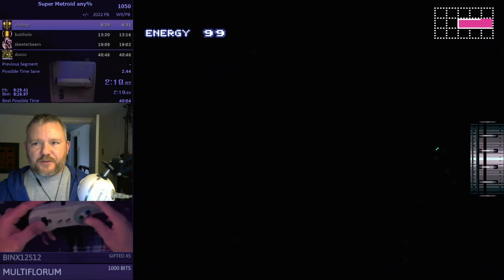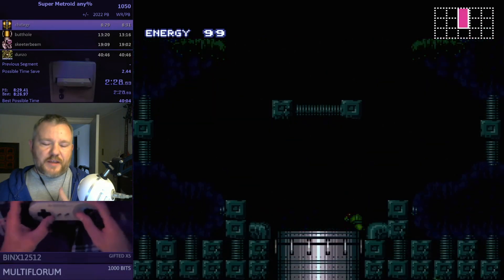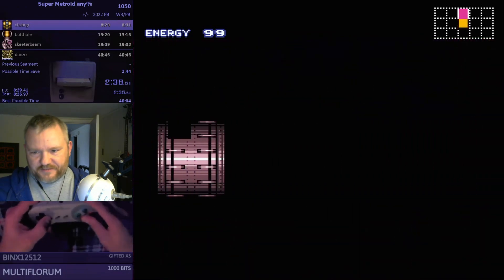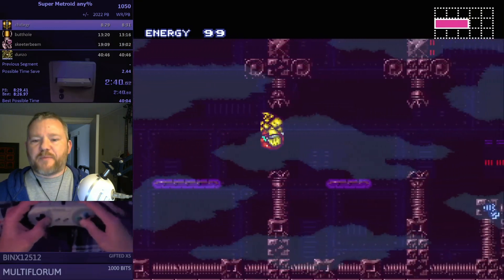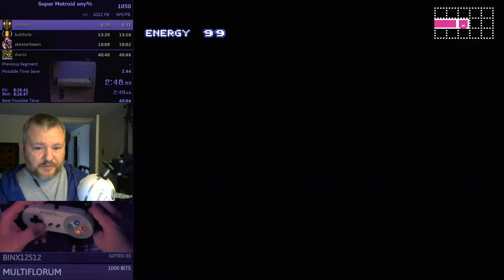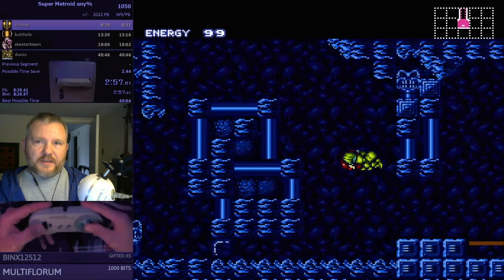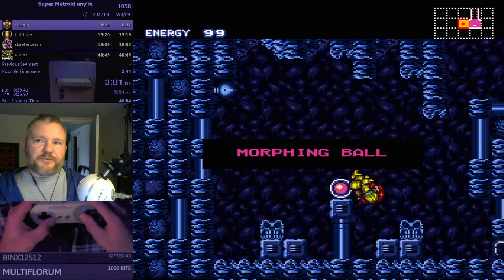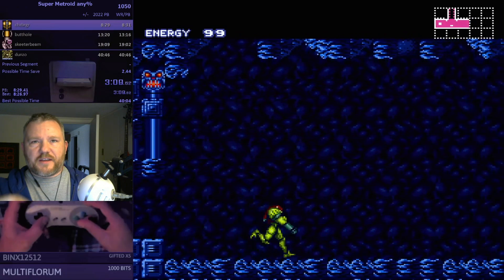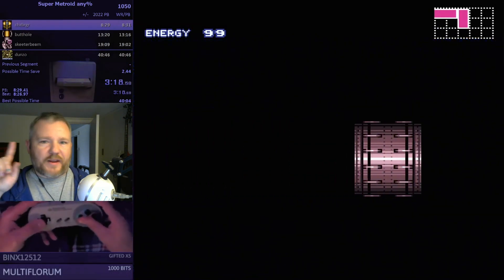Normally, the intended route of completing Super Metroid is first you fight Kraid, then Fantoon, then Draygon, then Ridley — that's the natural flow as you progress through the game. But the fastest route found for this any% category is going to Fantoon first to get Gravity Suit, then circling back down through Brinstar into Norfair to fight Ridley second, getting Kraid on the way back up, and then fighting Draygon in Maridia last.